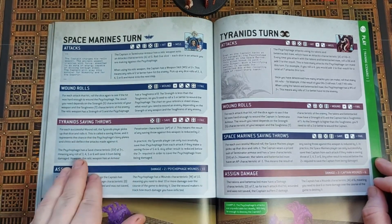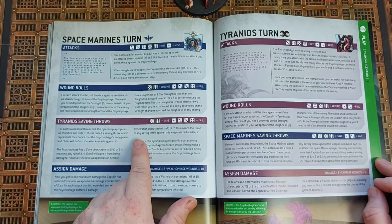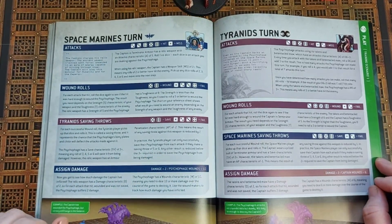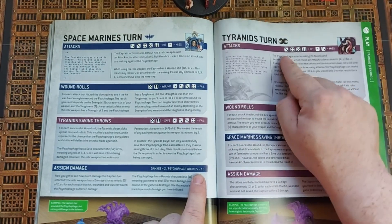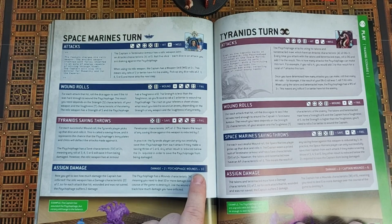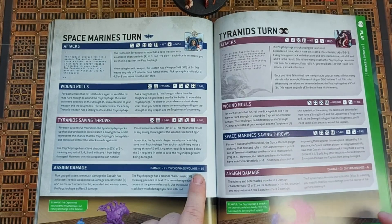For the Tyranid saving throws: the Psychophage has a save of three, usually meaning rolls of three, four, five or six would save, but with the relic weapon having an AP characteristic of minus two, any saving throw is reduced by two. So the Tyranid Psychophage will only save on a five or six. After that we assign damage. The damage of each of the captain's attacks is two and the Psychophage has 10 wounds. For the Psychophage's turn, he only hits on threes, wounds on threes because his strength is better. The Space Marine has a better saving throw — usually a two-plus but because of minus one AP he saves on a three-plus. The Psychophage deals two damage per hit and the captain only has six wounds.